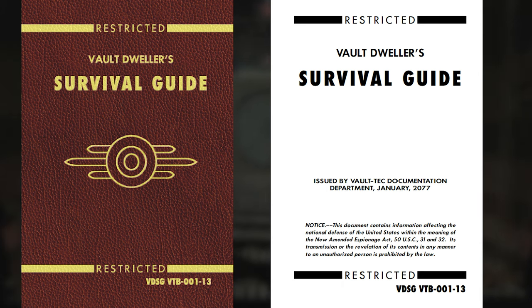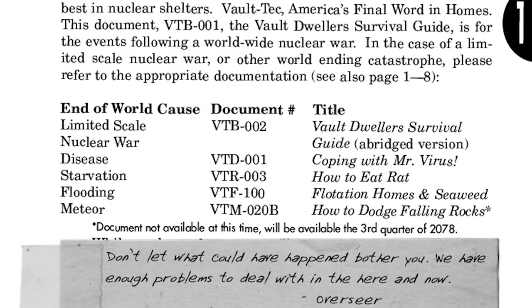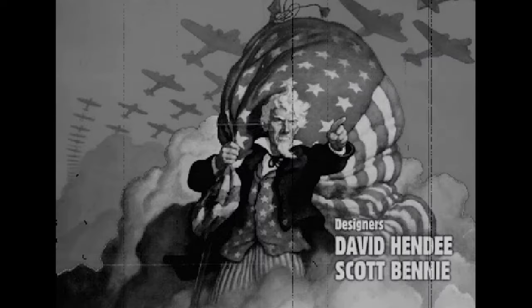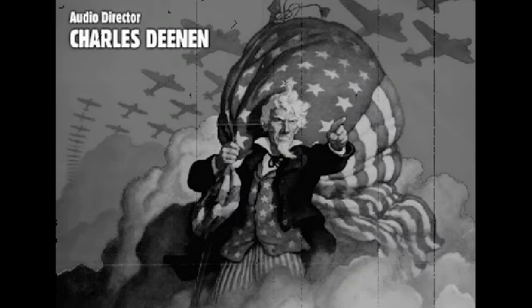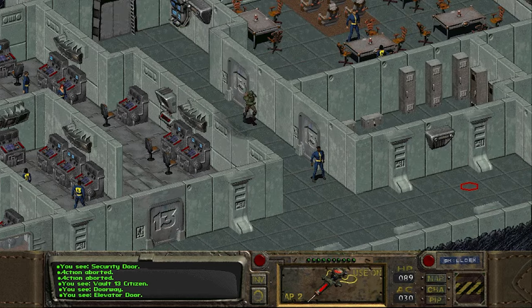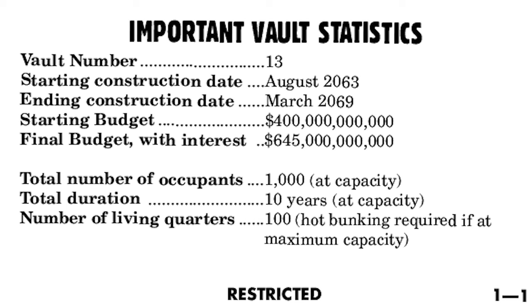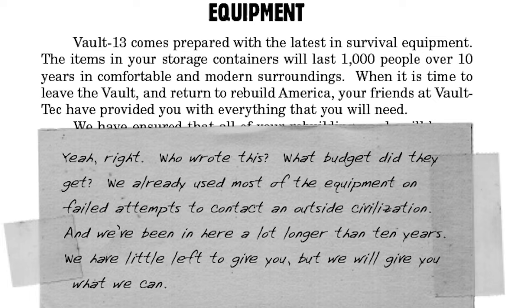It's a survival guide, and it tells us some basic history. We are an inhabitant of Vault 13, a public defense shelter made by the government contractor Vault-Tec. As global tensions were rising, these were made to protect Americans from nuclear annihilation, and that's their only purpose. It was built during the 2060s and was designed to be used for 10 years.